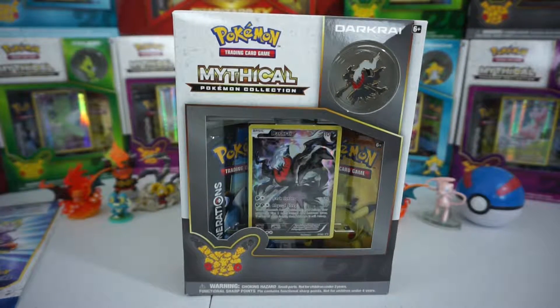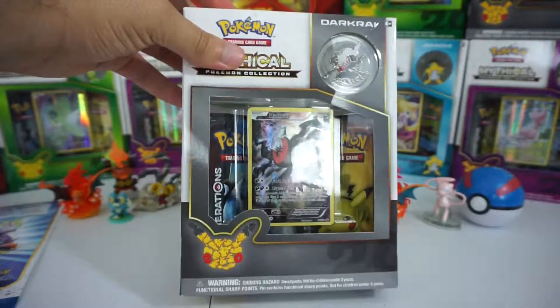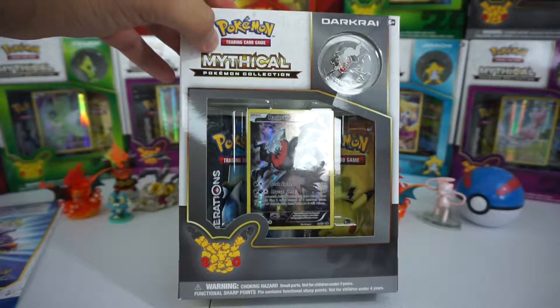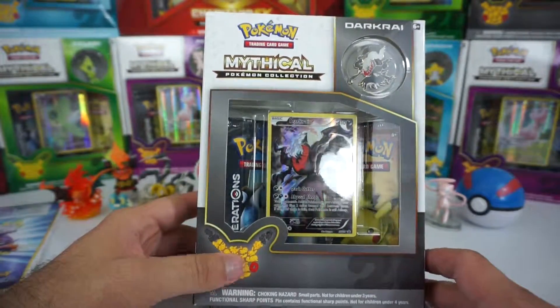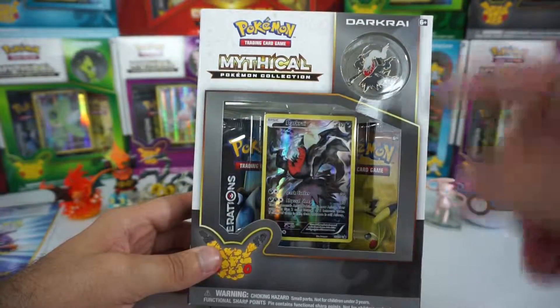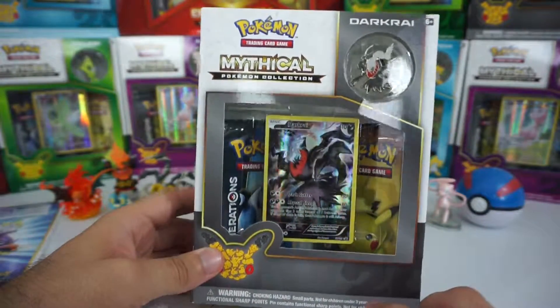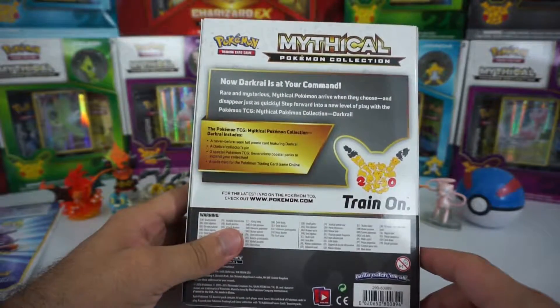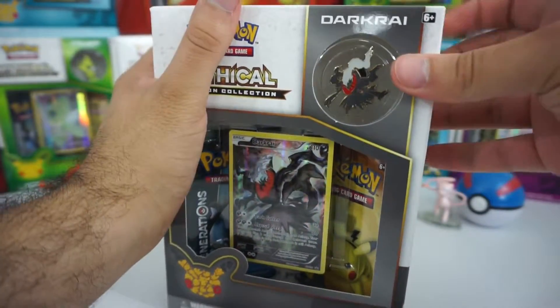Hey, what's up everybody, Around the Mic 12 here. Today for the month of May we get another Pokemon mythical collection that just came out — the Darkrai collector mythical Pokemon collection. Every box is a different color, you get a pin, two Pokemon Generations cards, and the full holo of Darkrai. The back tells you what's going on, so let's go ahead and open this up.